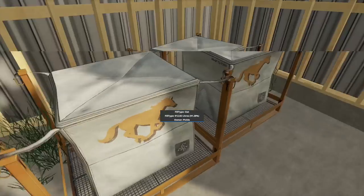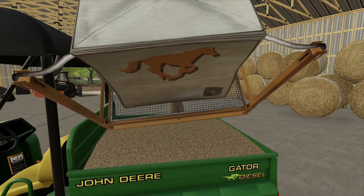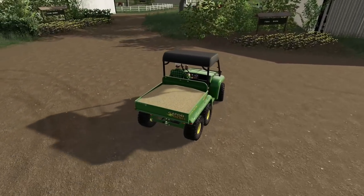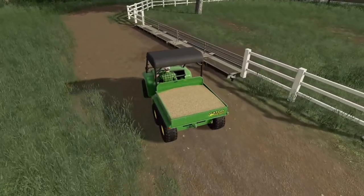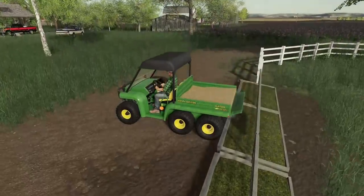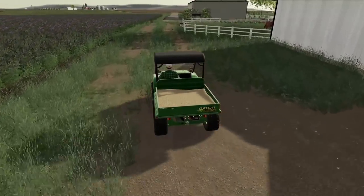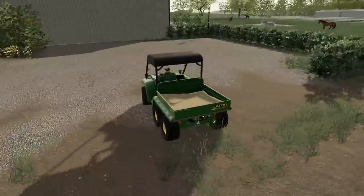These small bales are light enough to pick up by hand, so we're just gonna pick one up, place it in the back of the gator, and take it to the studs. I wasn't expecting it to dump in there — that's not what I wanted to do at all, but it is what it is. Looks like we got to clean the dirt out of the pen. That stud now has feed and water — Wild Goal is good. We'll run on over and take care of Sebring, make sure Sebring has some feed as well. And there we go — Sebring's taken care of and all the horses have been fed.